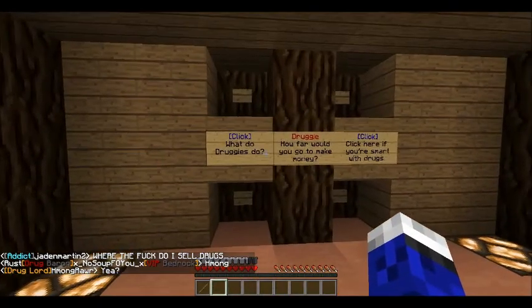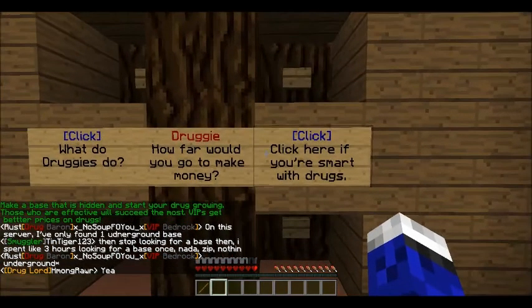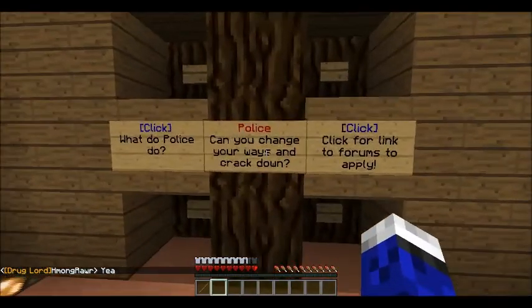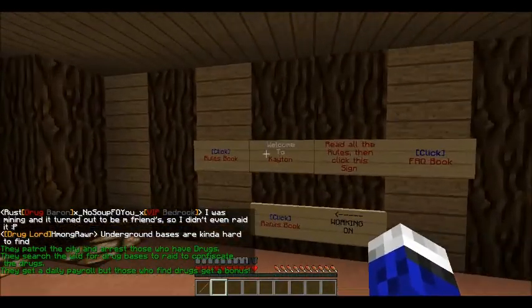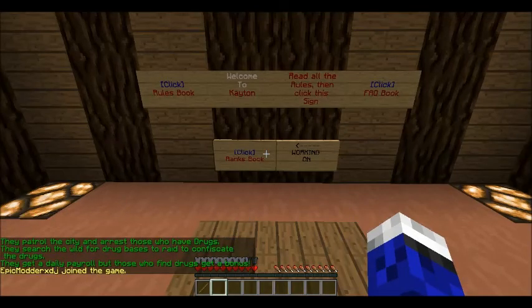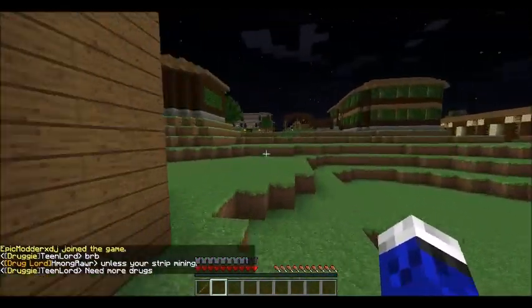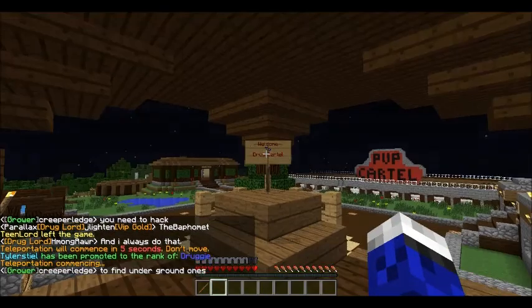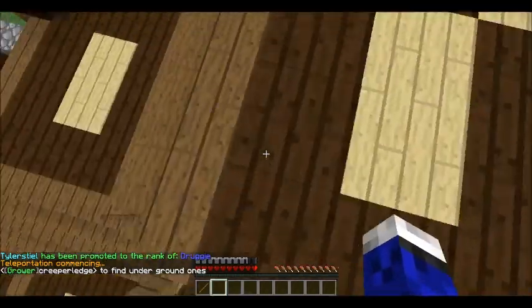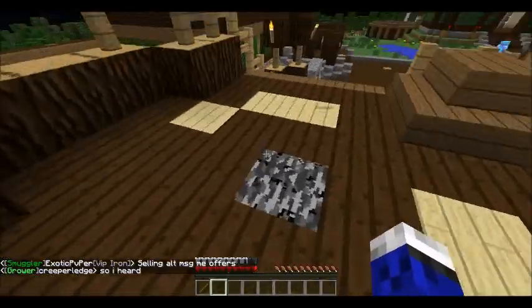You can also grab the frequently asked questions book, which covers similar info. There's a link to click if you're interested in applying for cop — you have to be the rank of Smuggler, which is 250,000 after Dealer. I am a cop, so you guys will see some gameplay of that. You can either walk out or do slash spawn to get out of the spawn area. Once you get there, it says 'Welcome to Druckertel.' Cops cannot jail you up here at spawn, so if you're sitting up here you're safe.